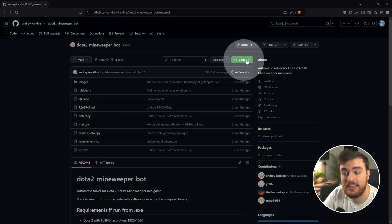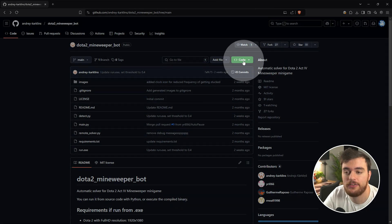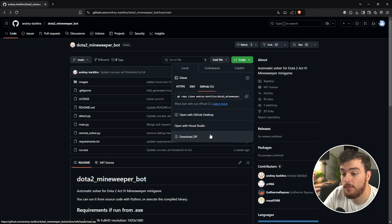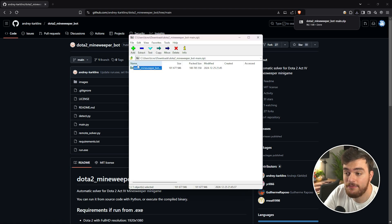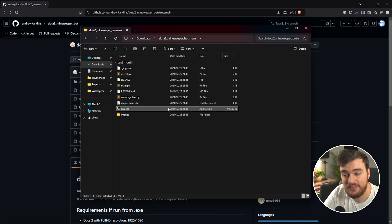In order to download this, click the Code button in the top right — this green one here — then choose Download Zip at the bottom of the pop-up. Once you've saved it to your PC, open it up and you'll see a folder with a bunch of files inside. Copy this folder to your Downloads folder and open it up. Inside, you'll find the same files as the GitHub repo.